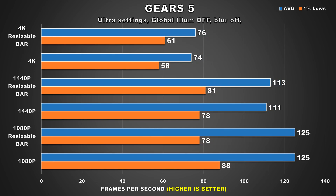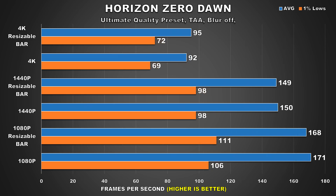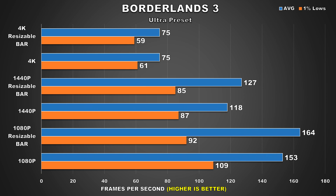Next up is Gears 5, and this is another title which shows us that performance barely improves across all three resolutions. With Horizon Zero Dawn it's pretty much the same story — the results show that the user would see no difference between not using resizable BAR and having it enabled. Moving on, Borderlands 3 shows us some interesting results. At 4K the performance gains are pretty much the same. However, at 1080p and 1440p we can see noteworthy performance uplifts of 7% and 8% respectively. Though do take note that at 1080p with resizable BAR enabled, the 1% lows also dropped by 16%, which might be noticeable to the user — BAR introduces more variance in overall FPS at 1080p.